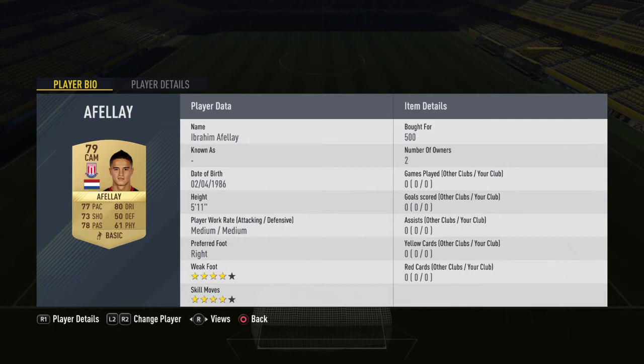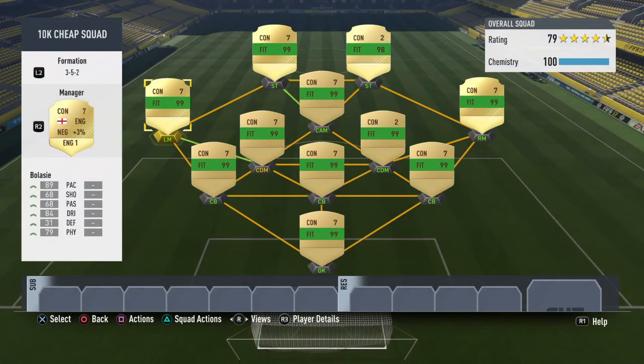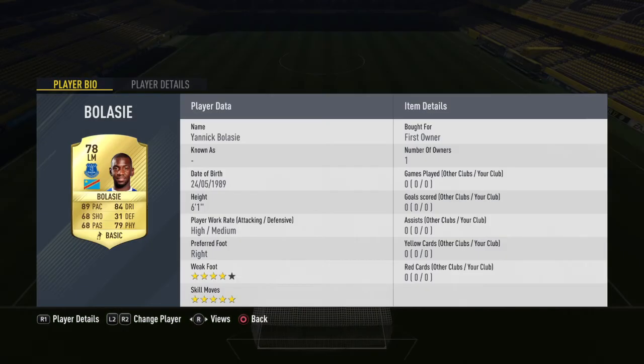In CAM we have Ibrahim Afili. He costs 500 coins but he's got four star skills, four star weak foot, 77 pace, 73 shooting, 80 dribbling, 78 passing, and 61 physical which isn't the best — but the four star skills and weak foot is very good for a CAM.